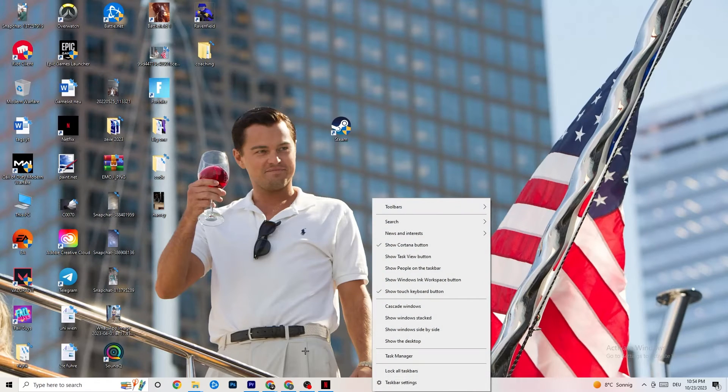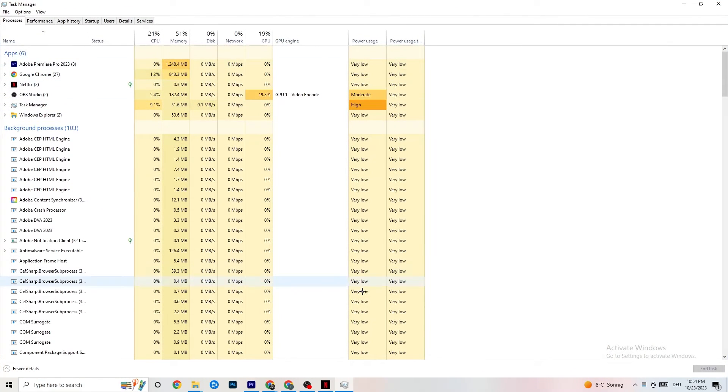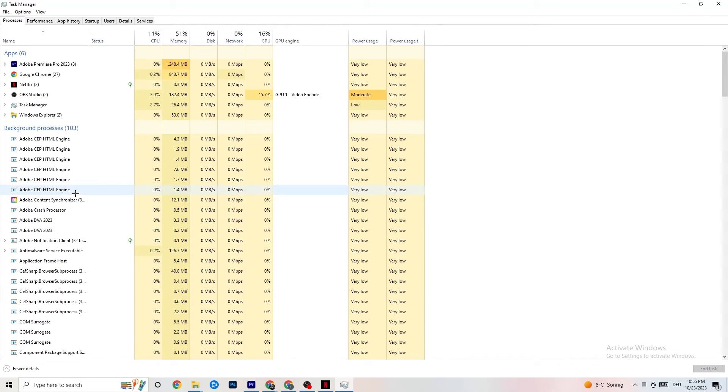Next, right-click your taskbar and click Task Manager. Navigate to the Processes tab and end every task that is currently using too much CPU or GPU. These will typically be background processes or apps. If a process isn't related to Windows or something essential, right-click it and click End Task.